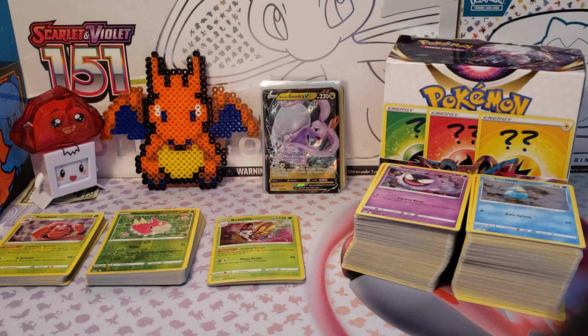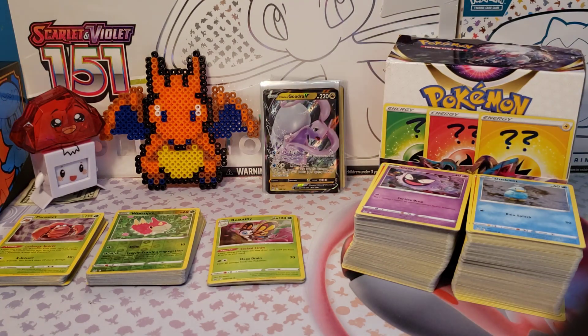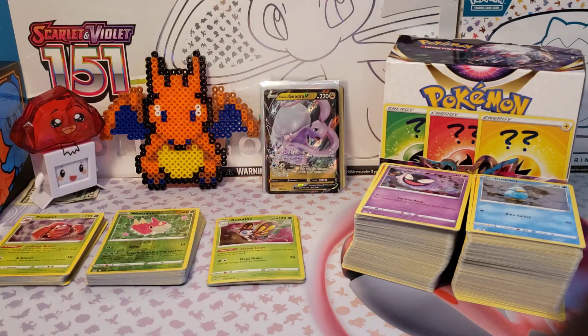There we go — that's a whole booster box of Lost Origin opened one pack at a time, one pack a day. We got all our bulk, over on the far left we got non-holo rares, then we have all our reverse holos, our holographic rares, and all our ultra rares are in the back there.